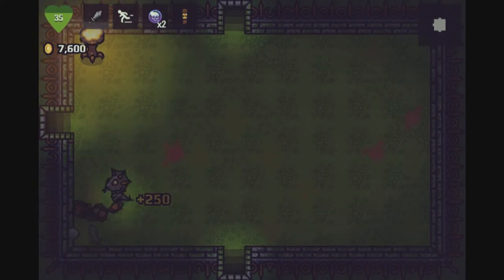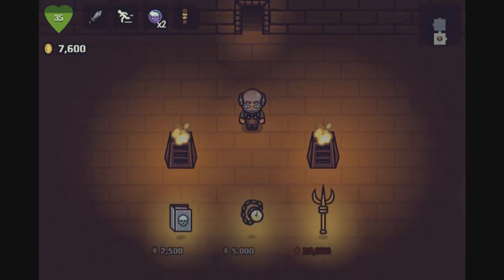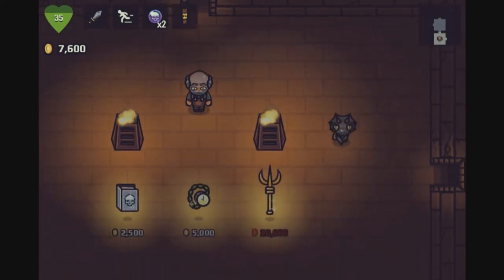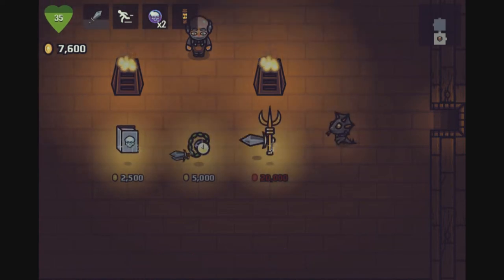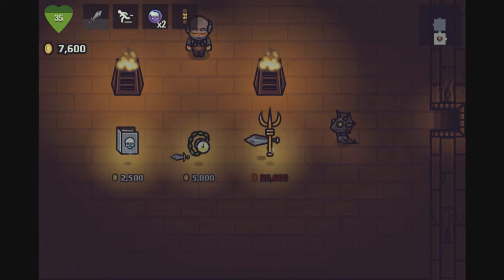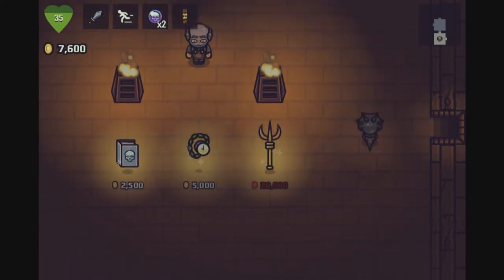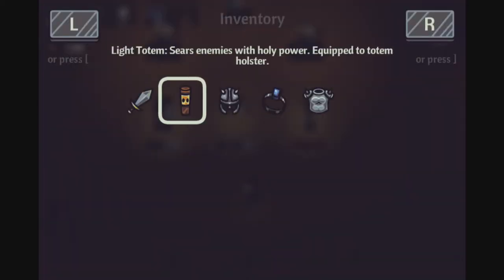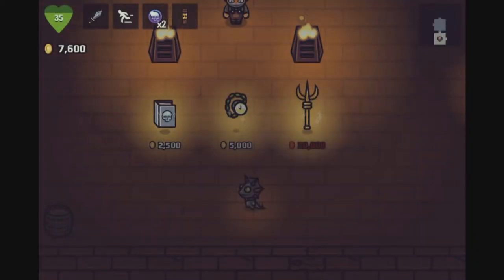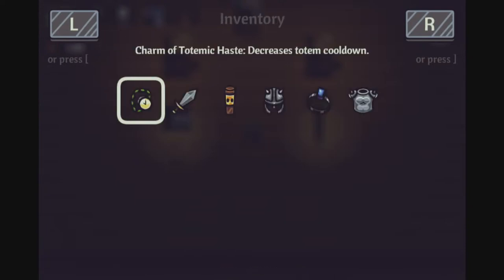Let's go down first. There's a shop — oh ho ho, that looks good. I don't really think I'll get enough to get that. I don't think it's worth risking killing the shopkeeper. I'll buy this. Let's check my inventory — I don't have a book. I'll buy the Totemic Haste — I imagine that will speed up the fire rate up here. Well, it decreases the totem cooldown.